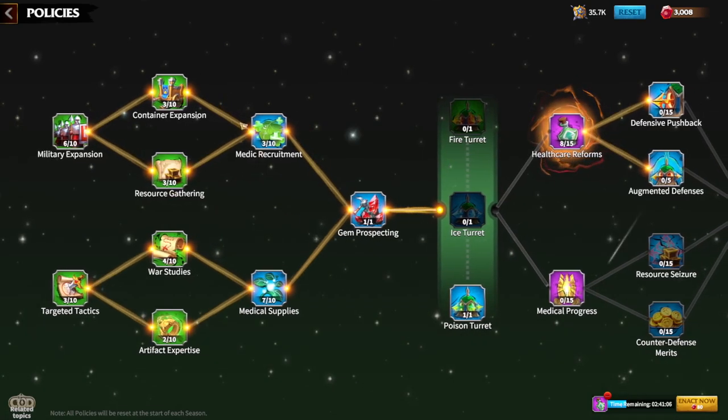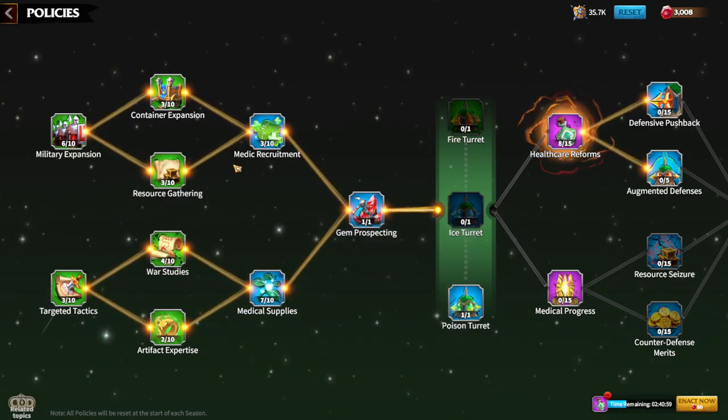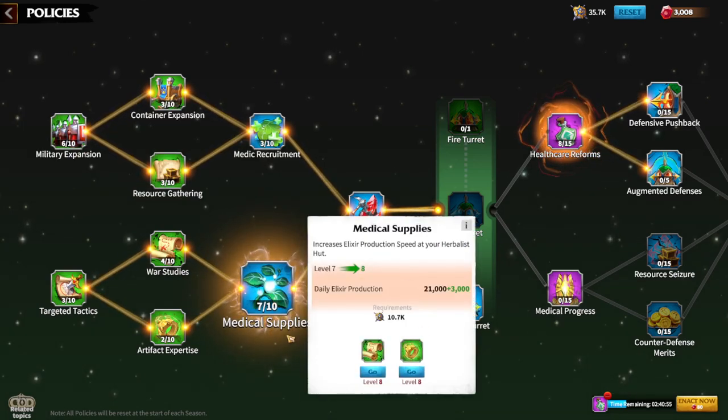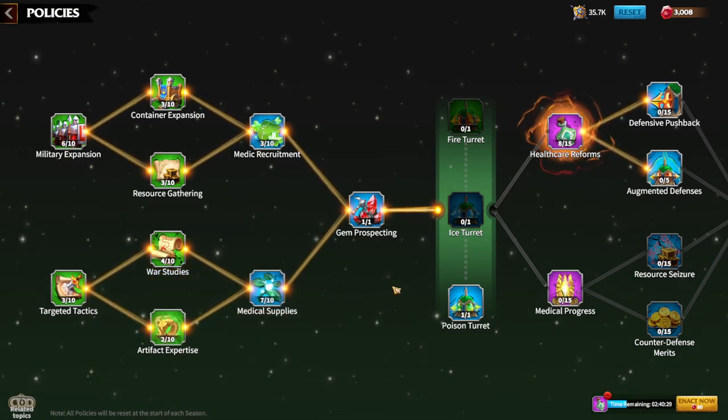This might get confusing because you need to upgrade Medicine Stockpiles first to unlock gem prospecting. To upgrade Medical Supplies to level eight, you also need War Studies and Artifact Expertise both at level eight. That's why it's important to know which policies to prioritize at the start of the season. Thanks for watching — if you have a different opinion, please share in the comments.